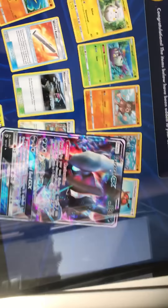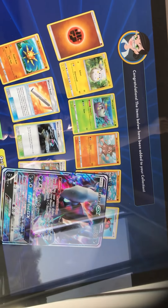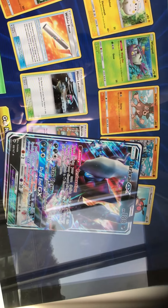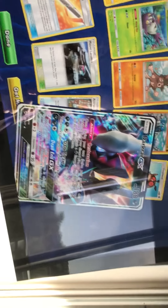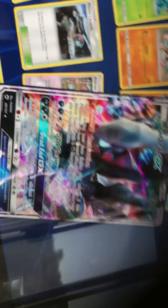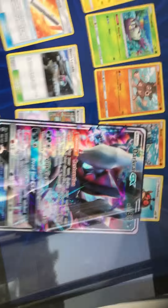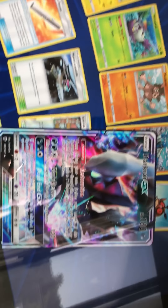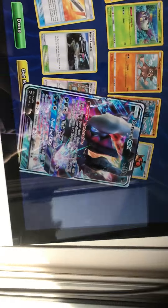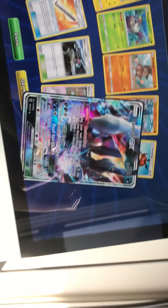Alright, here we go — last one. Oh, we got Darkrai! Oh yeah, baby! Woo-hoo! That's what I like to see! The Darkrai EX! Yeah! Darkrai EX — oh, that is a beautiful card. Look at that artwork. Restoration ability: if this Pokemon is in your discard pile, you may put it back into your bench, then attach a Dark Energy from your discard pile. Wow! This attack damage isn't affected by its resistance. And if your opponent's active Pokemon is affected by special conditions, that Pokemon is knocked out. Oh my God. What a pull for the end of this pack opening. That makes me extremely happy.